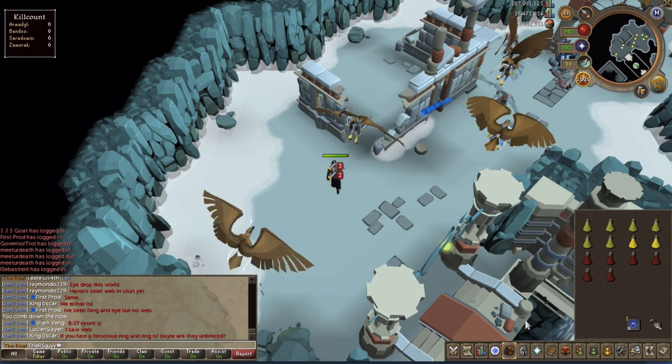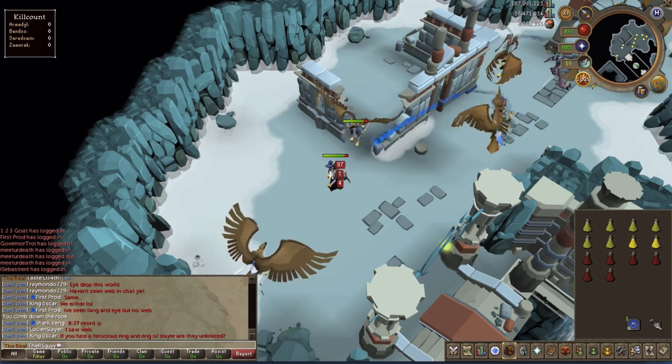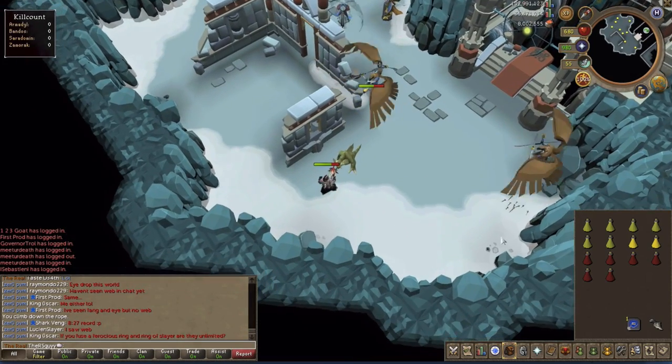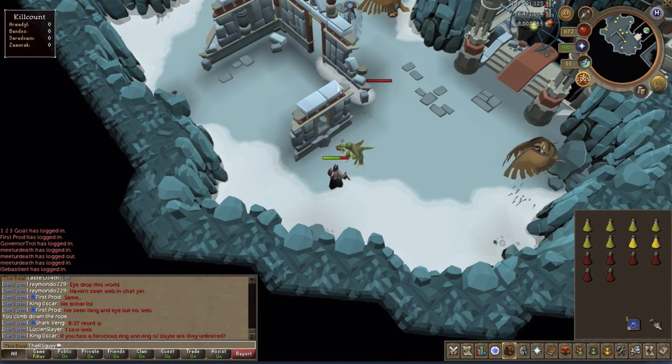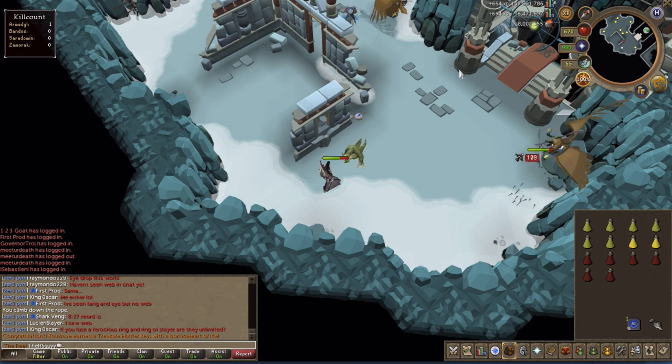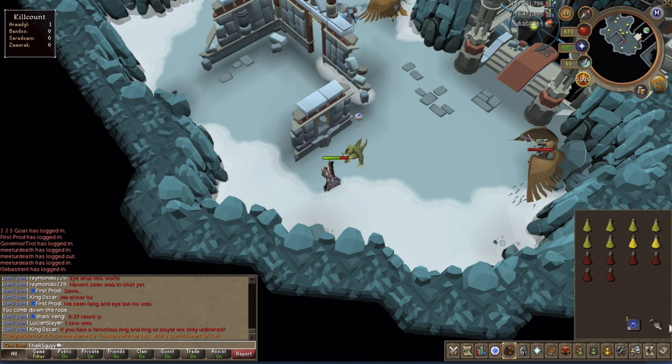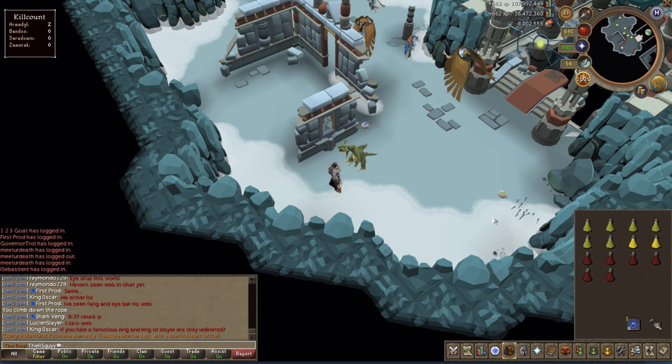In terms of healing, if you have Soul Split that works great. If not, what you want to bring is Bones to Peaches tablets. These basically turn all the bones in your inventory into peaches. Without the Bonecrusher, Avianzies drop bones every single kill, so you can take those bones, turn them into peaches, eat the peaches, and you are good to stay for as long as you please.